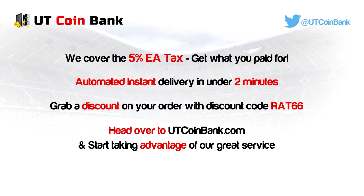If you guys are looking for cheap ultimate team coins, go ahead and check out UT Coinbank's fantastic automated service. You get your coins within 2 minutes and make sure you use the code RAT66 at checkout for the most money off your order.